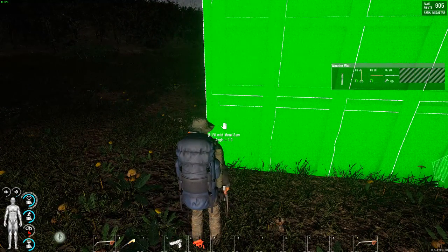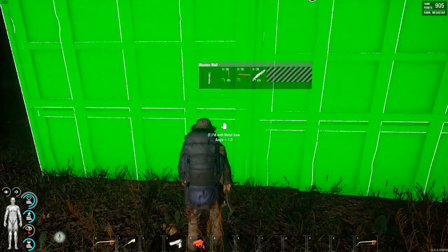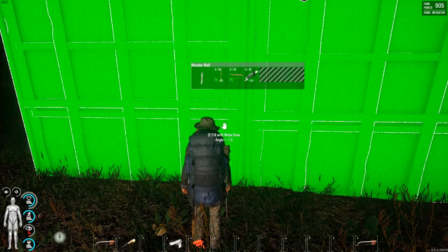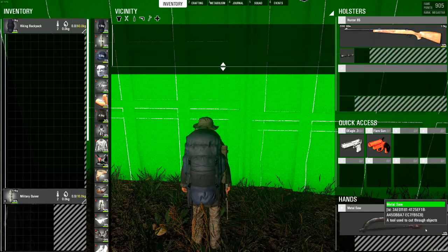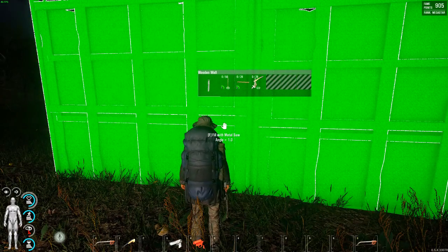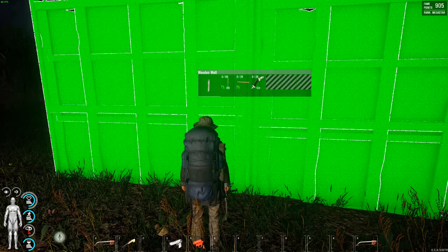The couple issues I have with this — and maybe somebody knows — when you have materials that you need to dump into something like this in the wall, 0 of 56, 0 of 28, 0 of 28. You've got sticks, you've got planks, you've got a cutting type instrument that will take from the percentage, but not exact. There's no 'input all' — you have to literally do it one by one.